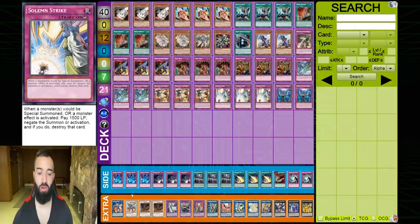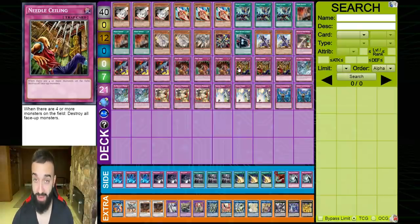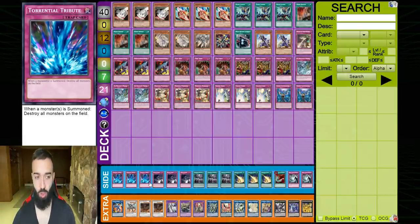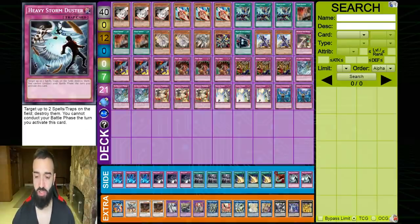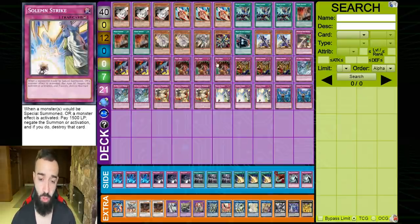When facing a combo deck, you side in triple Torrential and triple Witch's Strike and just obliterate them — you let them Herald and then Witch's Strike them. For control decks, you side in six specific cards. It's also very important to play two Storm Duster so Trap Trick can set it, and you want to destroy control decks just as effectively as combo decks.